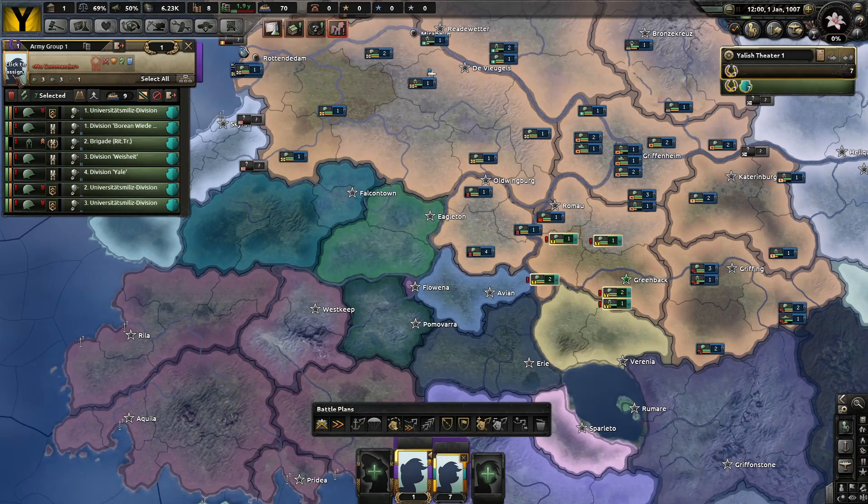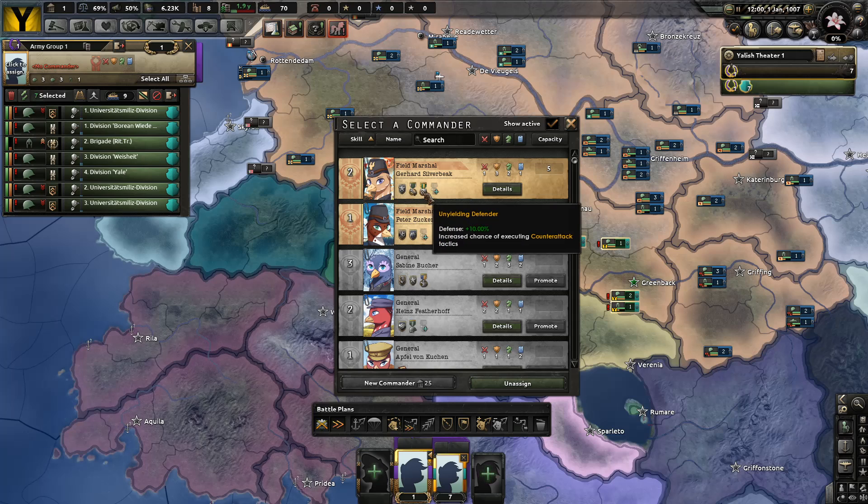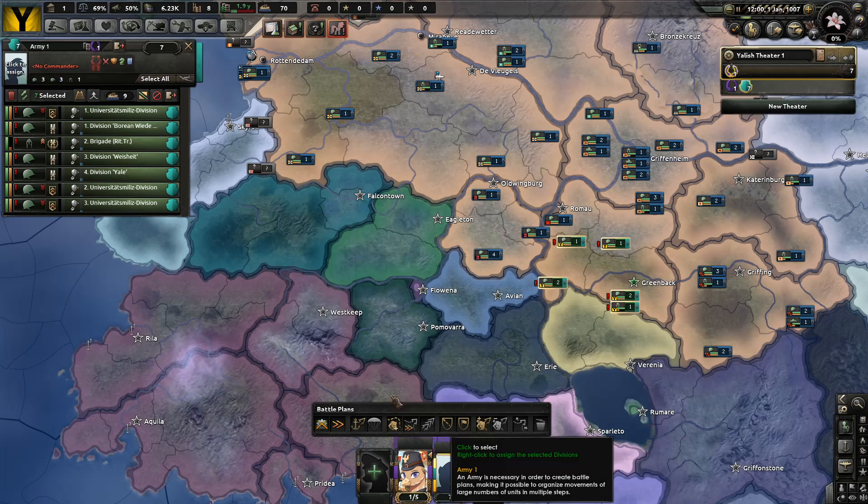We've got seven divisions here, a couple of field marshals here. We have a Panzer leader — that's pretty interesting. Engineer, unyielding defector — let's just go with him for right now.